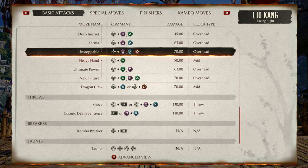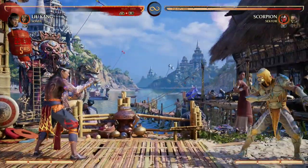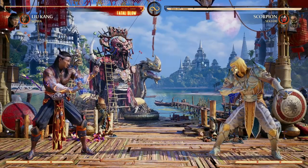You see, Liu Kang has two main air combo routes. We have 1, 3, 4 and we have 2, 1, 2. But 1, 3, 4 in the air kind of just pushes our opponent away from us. And you can do an air special after all that, but you want to do more of a combo — you want to do more damage, don't you?